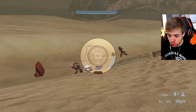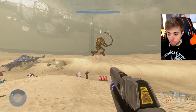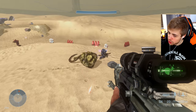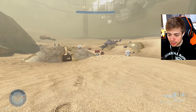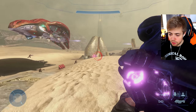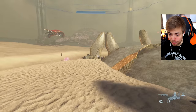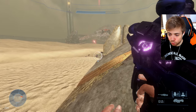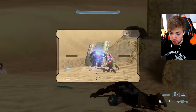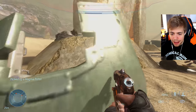Oh my god, he just crushed that Elite! I think I'm going to have to join forces with the Banished here. We brought it down — to be fair, that was a lot of sustained fire. How is this vehicle looking — does it lock on? It just fires four very erratic plasma grenades. Wait — no, it locks on. Yeah, it locks on. The Magma Pistol — hang on, it literally fires like lava or napalm. That's sick.